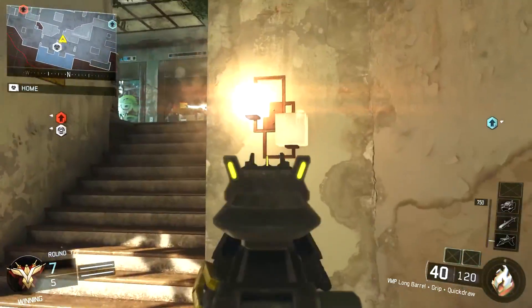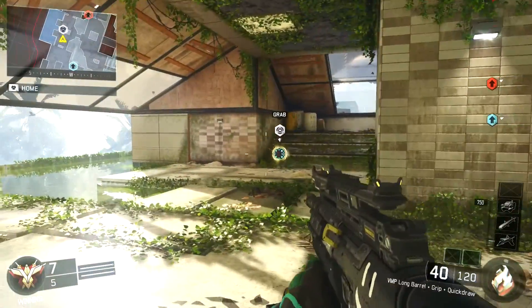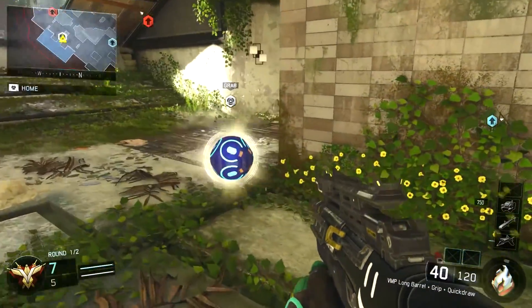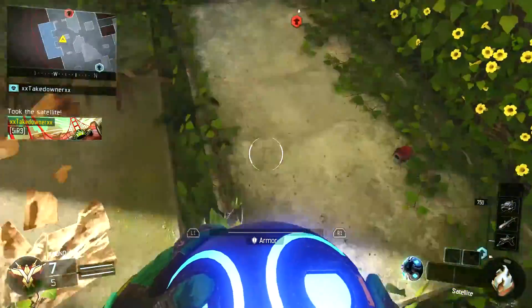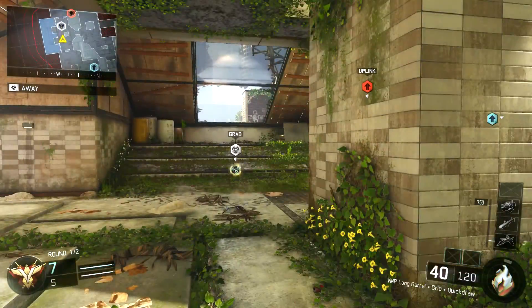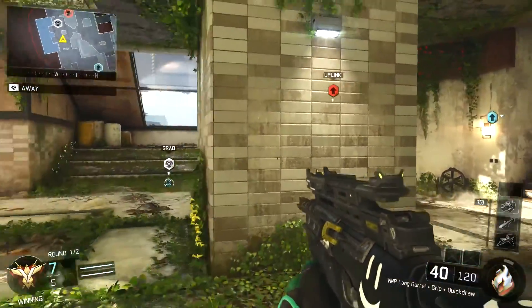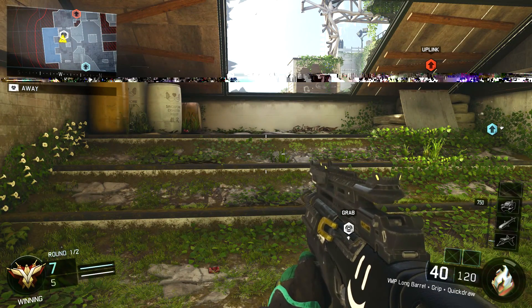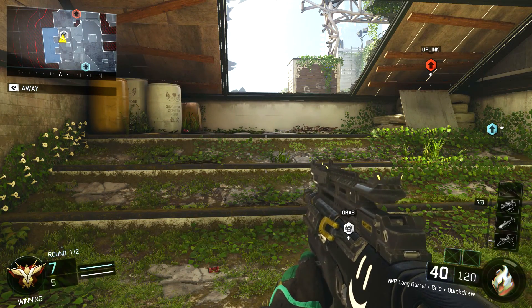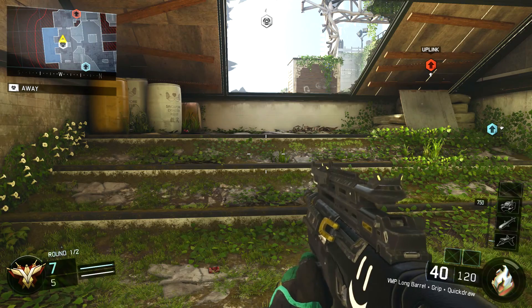What's going on guys, Takedown here back with another video. In this video I'm going to be showing you some amazing uplink throw spots on Evac. I got eight to nine throws — these throws will really help you out in competitive, and even if you're playing pubs. Competitive is really going to help you out, so let's get right into it.